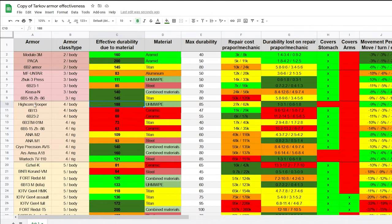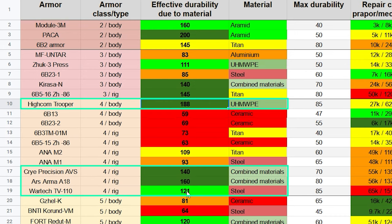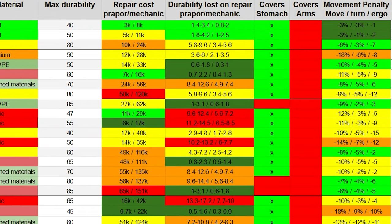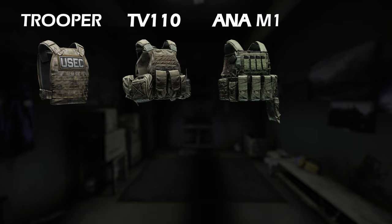Alternatively, take a look at the Excel sheet linked in the description — you can see everything on one page. At level 4 armor we see the Trooper, and then in armored rigs we have the TV-110, the A-18 AVS, and the Anna M1. Write those down, and a few columns to the right you can see how well and how cost-efficiently you can repair each armor — note those down as well. Now it's time to compare those four.